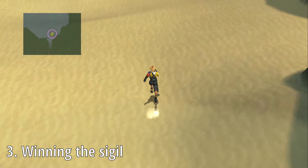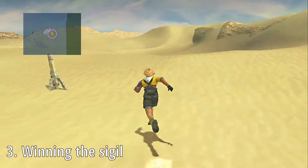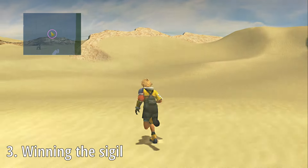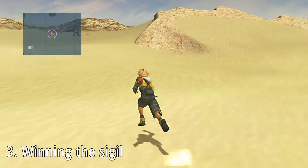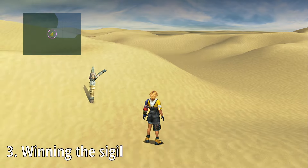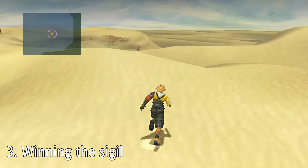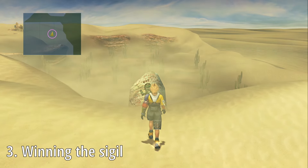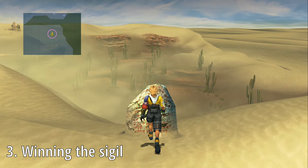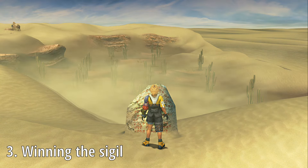We're staying on Bikanel to get the Mercury Sigil by completing the Cactuar Village minigame. It's important to know that this minigame can't actually be started the first time you're on Bikanel — only after you have the airship. We'll head to the Western map again from the Central region. When you get here, you'll see a Cactuar Stone overlooking a sandstorm. If you interact with the stone, you'll be given the first of ten riddles as to the locations of ten Cactuars.